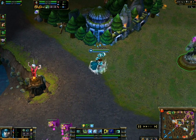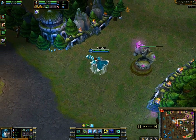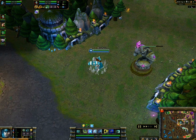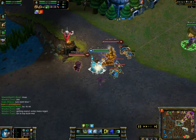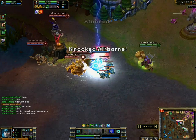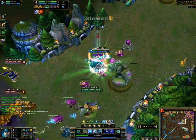As far as summoner spells go, I firmly believe your first choice should either be Clarity or Clairvoyance — this way you keep your team happy with either mana or map awareness. Your next choice should either be Flash or Ghost. Perfect example: Blitz gets a hold of me, reels me in, and I'm in for the beating of a lifetime. But a quick heal and a Flash away, I'm ready to fight for another day.